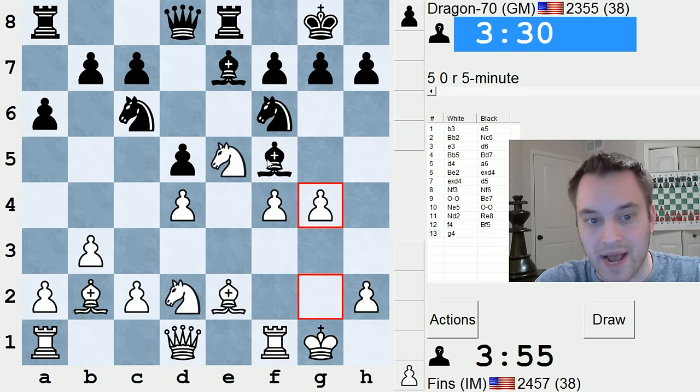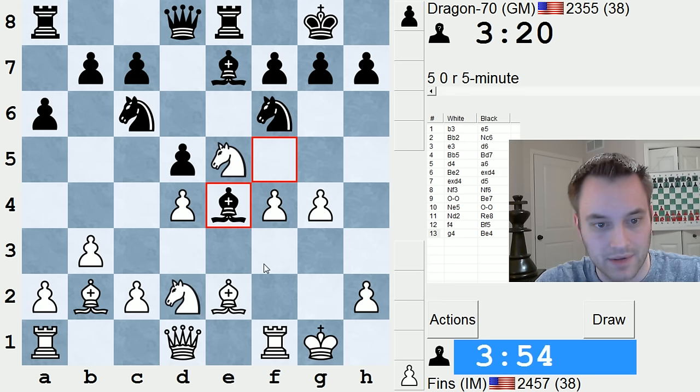Probably they'll bring the bishop back to either e6 or d7, maybe even c8. I don't think they want to go bishop e4 because I could play g5 then and kick away the knight from defending the bishop. And as soon as I said that, of course, black played that move.